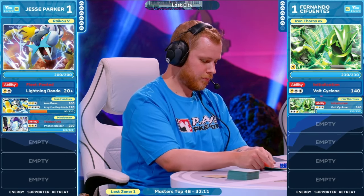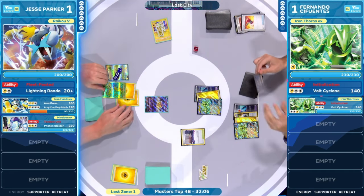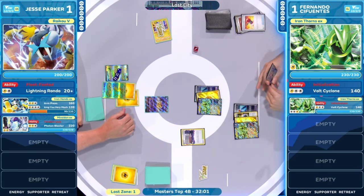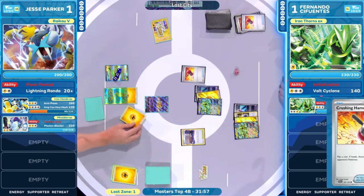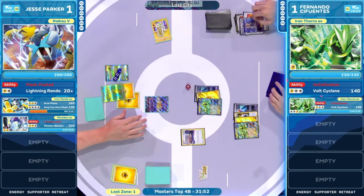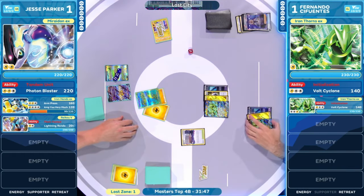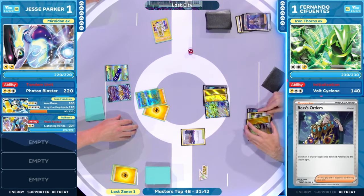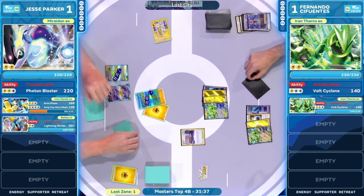We're just attaching another energy — that's all we can do if we're on Jesse Parker's side. Fernando just going to potentially take it away. It is going to be a tails — that's at least what Jesse Parker wants to see. But that Boss's Orders is going to bring that Mariodon EX — it already has two energy, but now it's going to be damaged by this Iron Thorns EX with another Bolt Cyclone. This is brutal. These Pokemon just continue to switch back and forth, Cyclones left and right. The last card in hand is the Lightning Energy.